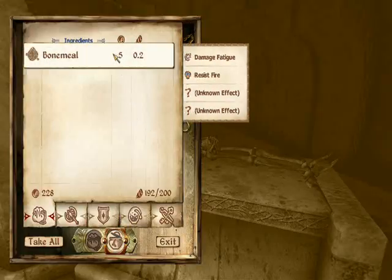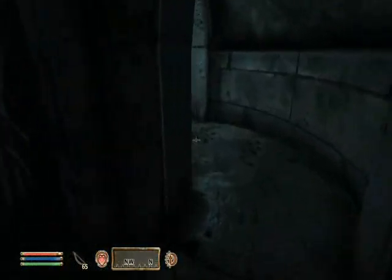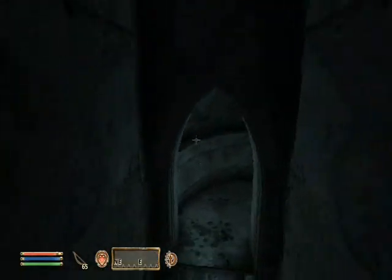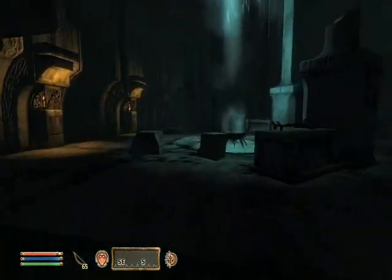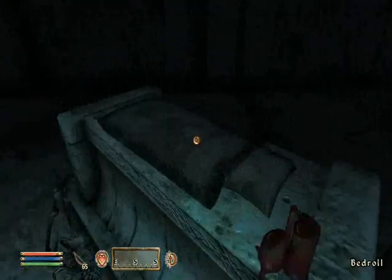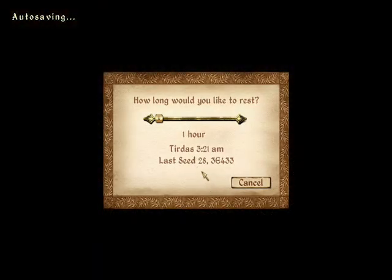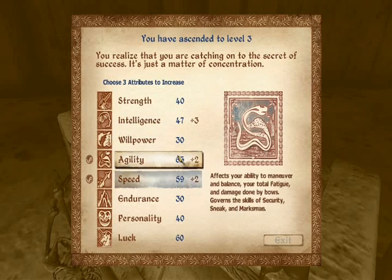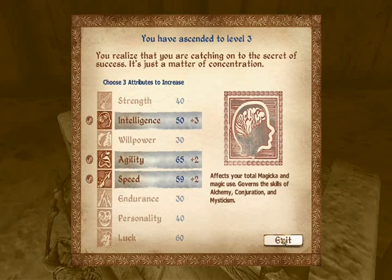One more bone meal and we are almost done with Vilverin. There's a little place to rest, so we're going to use this to get our third level up. We're going to go with agility, speed, and intelligence again.